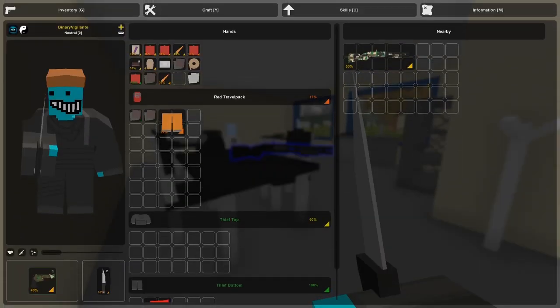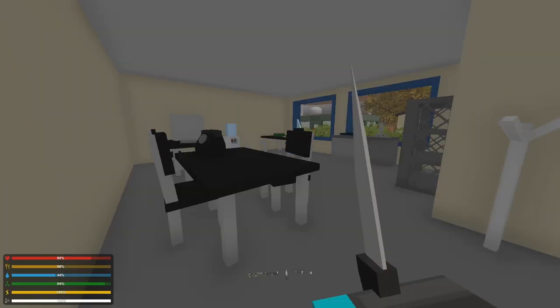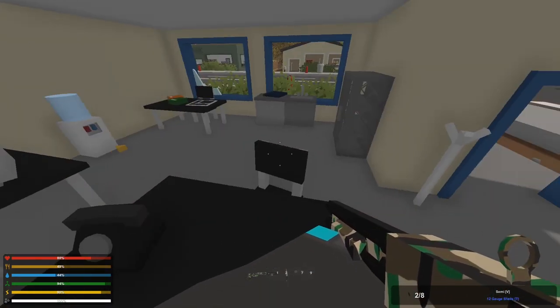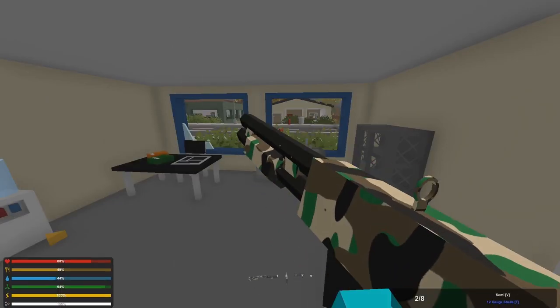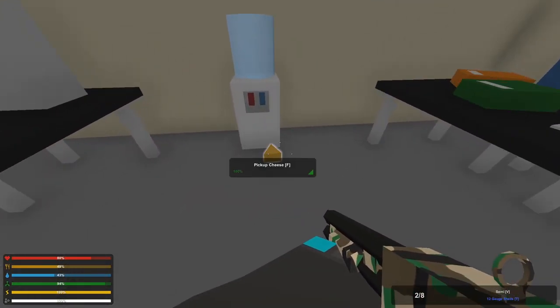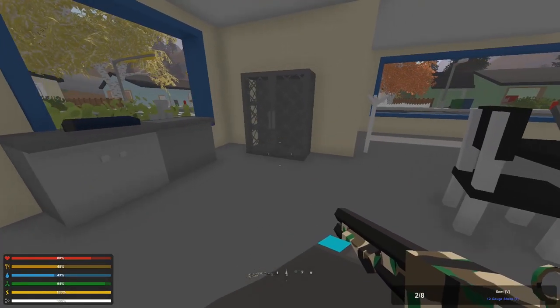We have the Blunt Force — that is a very cool shotgun right here that I actually have a skin for. We have two bullets with it. If you hold T, you can see it has a slot for a scope, a slot for grip, and a slot for tactical attachment. It doesn't have a barrel slot, but if we find sights, grips, and tactical attachments, we can put them on this shotgun.